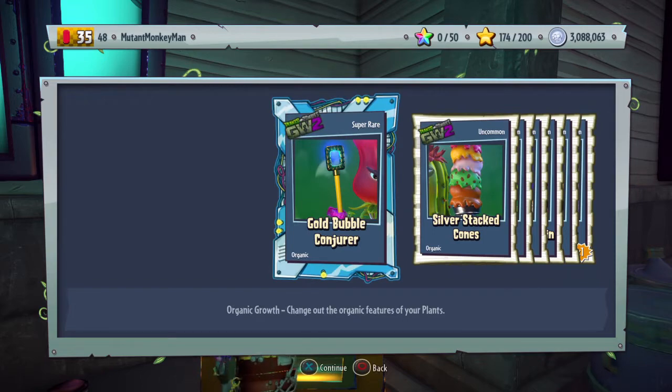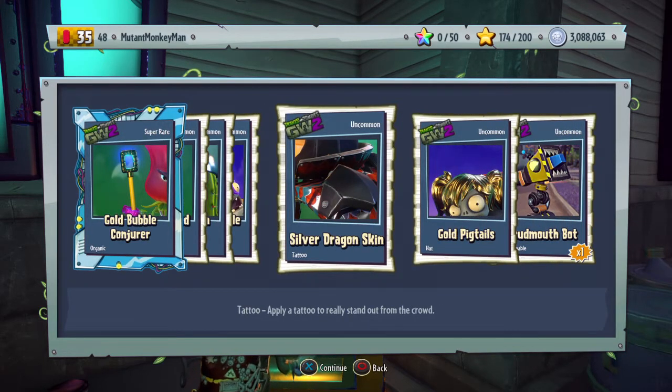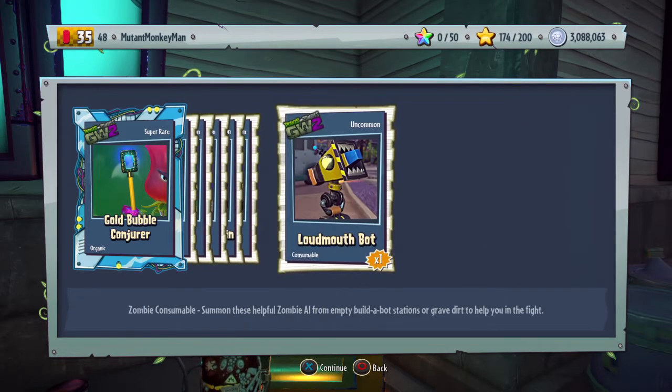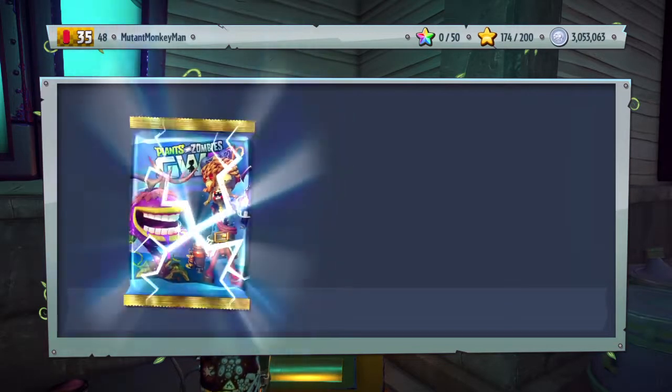What was that citron thing? Gold bubbler. Silver dragon skin. We just got the regular dragon skin - I want to say last shopping spree or the one before. My luck is really bad so that's why I'm going to continue with these shopping sprees.